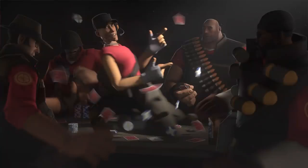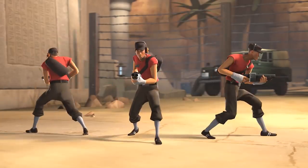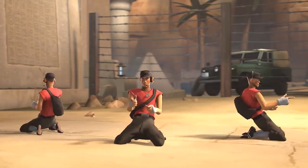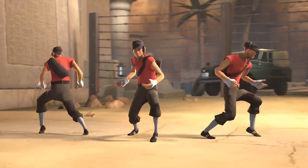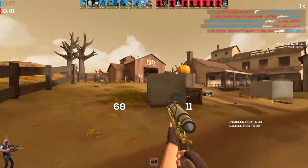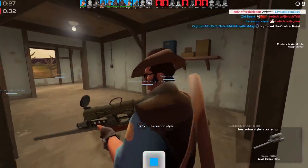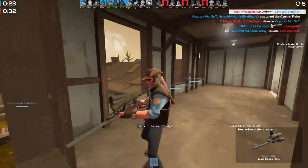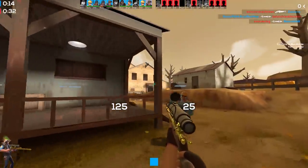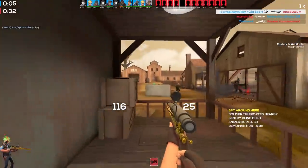Next up we have the Show-offs Finger Guns, which is a taunt where the Scout does a small knee slide and obviously does finger guns as the name would imply. This taunt is made really well and perfectly captures the Scout's character — the whole fact that the Scout is known to be cocky, he would probably do finger guns in real life. I genuinely think if this taunt was in the game it would be the one that annoys people the most, and that is exactly what taunts should be doing in TF2.